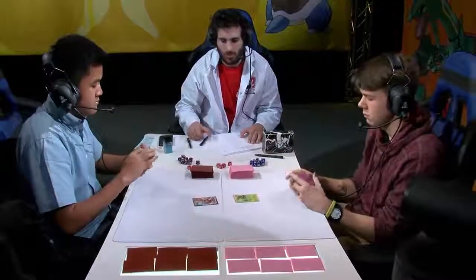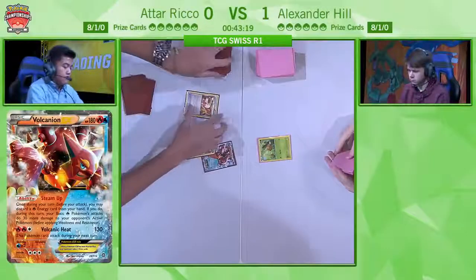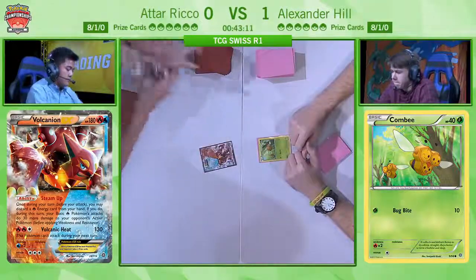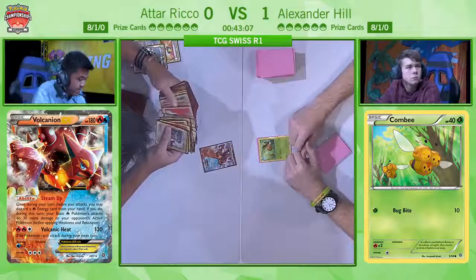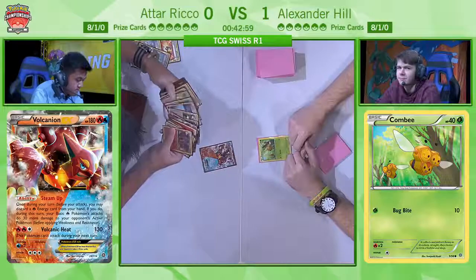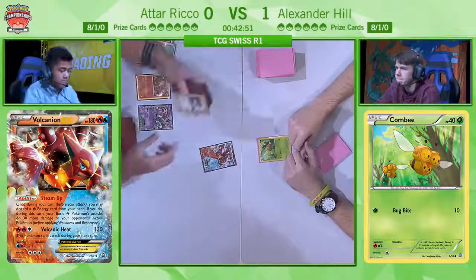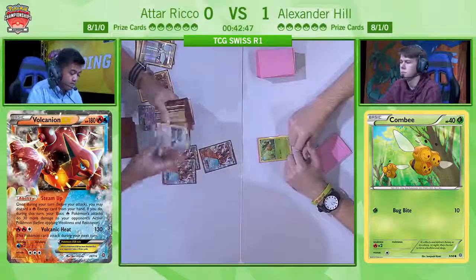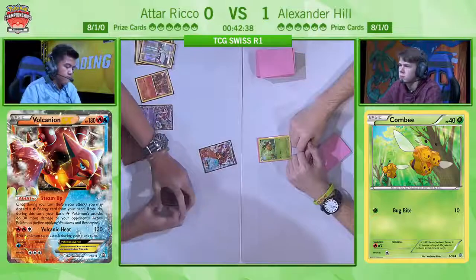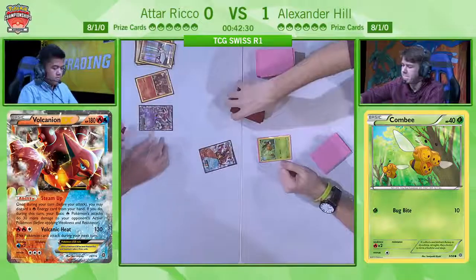Now Atar goes first, here he has Volcanion, so most likely he won't get knocked out in the first turn by Alex. Alex would need a Forest of Giant Plants to even have the chance. The Volcanion, of course, with the Power Heater attack — it does 20 damage and allows you to attach two basic Fire Energy from your discard pile to one of each of your benched Pokémon. Just this really incredible attack. You do 10 less damage compared to Oblivion Wing, but you trade it off for an extra energy attachment. It's just absolutely insane.